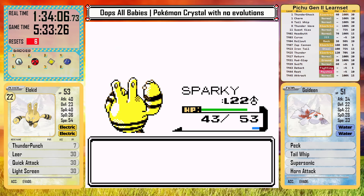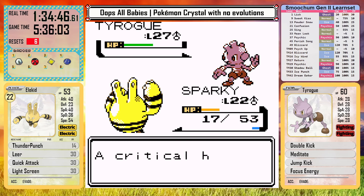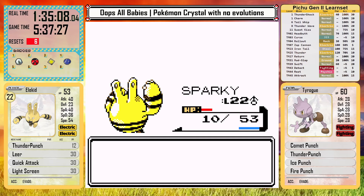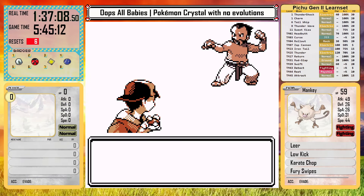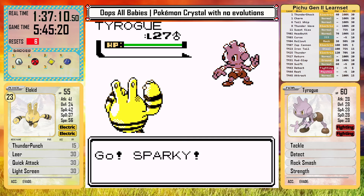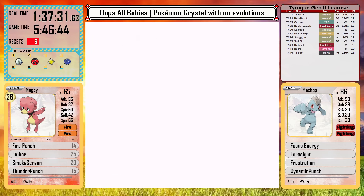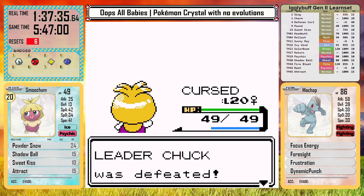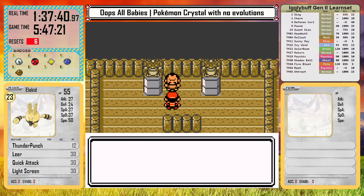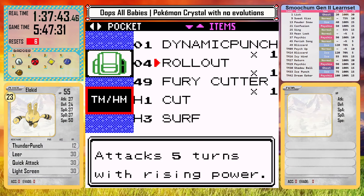Chuck's Gym has two interesting battles to start — these first two trainers have illegal Tyrogues with moves from Hitmonlee and Hitmonchan, making them unbelievably better than my own Tyrogue. After punching my way through the trainers, it's time for Chuck himself. He leads with his own Tyrogue, which doesn't pose much of a threat. His second Pokemon is Machop, and it does have Dynamic Punch — can you believe Tyrogue can't learn this? After dropping a couple team members I finally knock it out, getting me the fifth badge. I do teach Dynamic Punch to Elekid for coverage — it's just plain funny to see with a baby Pokemon.